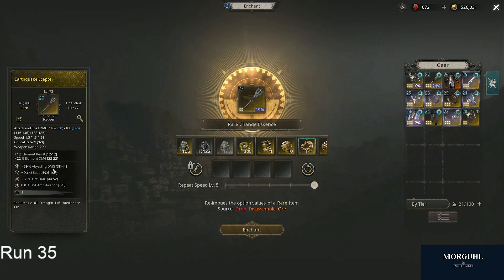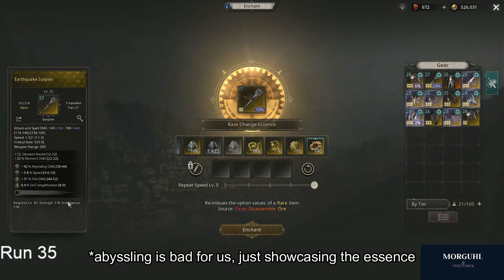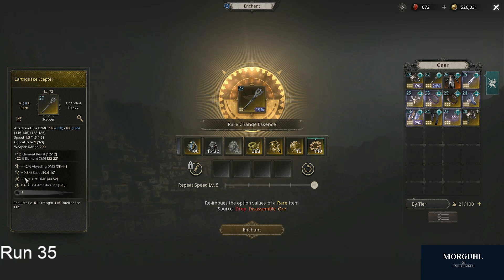And then we can see: abyssling damage can go from 38 to 44 — so 39, that's really bad, I want 44 on that. So I can come to the rare change essence for a rare item — the blue version for a magic item — and click that. It changes within these values, and 42 is better. I can do that a few times until I hit 44, or go for a general roll that has good speed, good fire damage, good abyssling damage — which I actually got here. Speed is mid, fire damage is top end, abyssling damage is also top side.